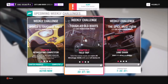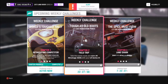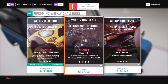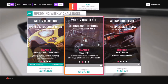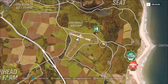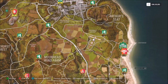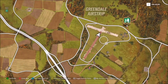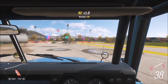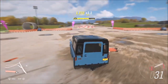The first challenge wants you to earn 20 wreckage skills, which is nice and easy. A wreckage skill is where you smash into various destructible objects such as benches, bushes, cones, etc. To complete this, I went over to the Greendale airstrip, which is where I normally go. There are plenty of other locations on the map such as the rail yard or Edinburgh in general, but this place has a massive variety of items to hit.